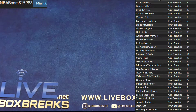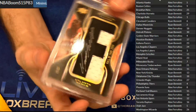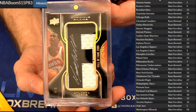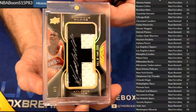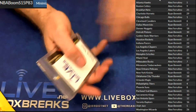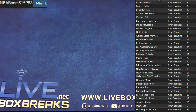Alright, number 83 is pack 10. Look at this — Dominique! Number 4 out of 5, Letterman Auto. Super cool right there. 4 out of 5 — that's Alex. Very cool. Cornerstone's deal of the day, yes sir. We did, bro.